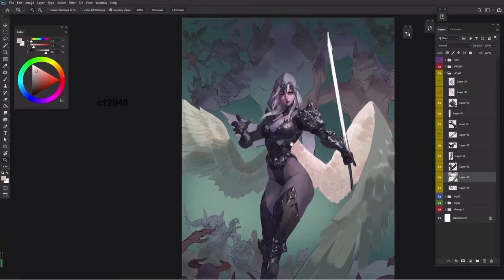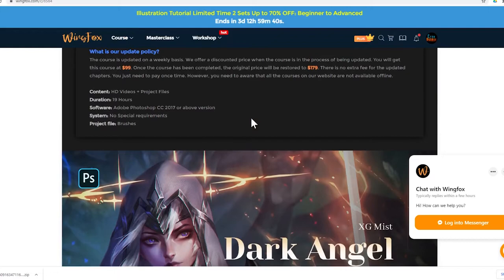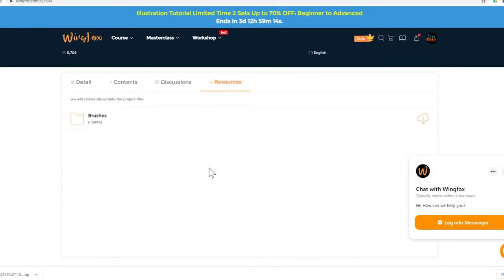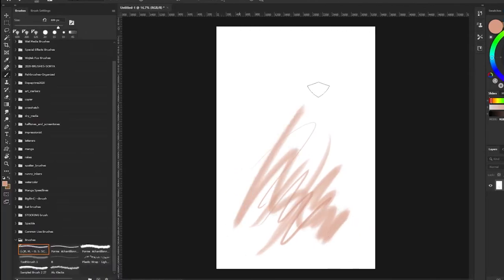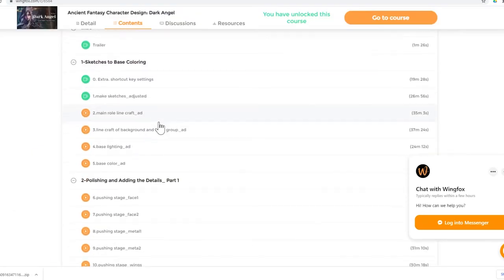As usual, we will give our honest opinion of the course and take a close look at all the additional downloadables. Every course on Wing Fox comes with a series of downloadables. Currently, the course only comes with brush sets, meaning we won't have access to the PSD file of the illustration — a bit upsetting, but there's hope they may add it in the future, as the course is being updated every week or so.